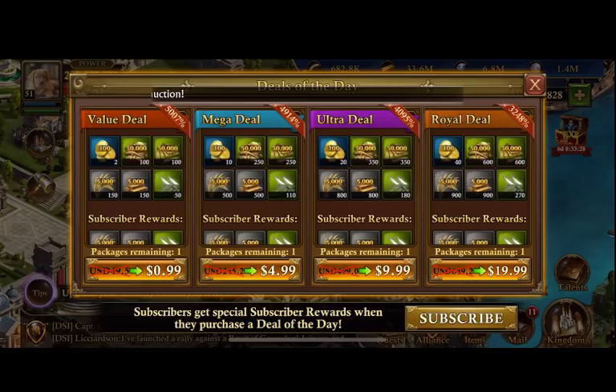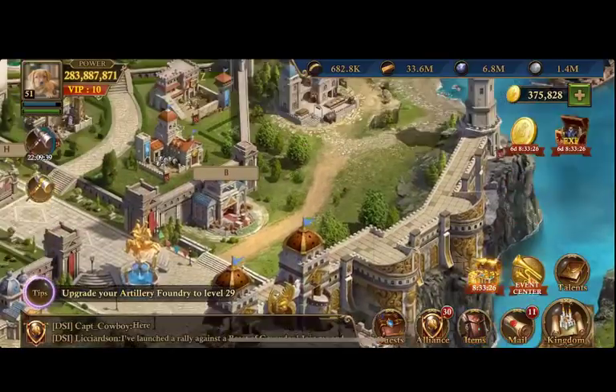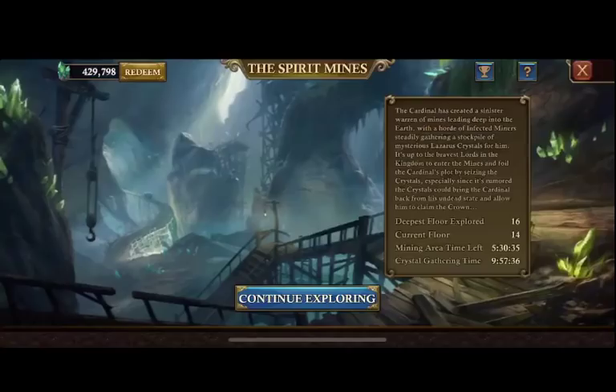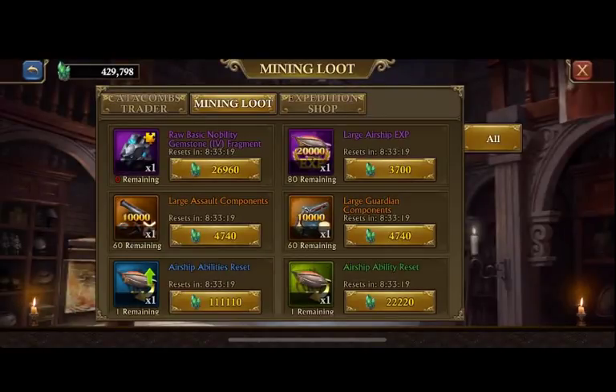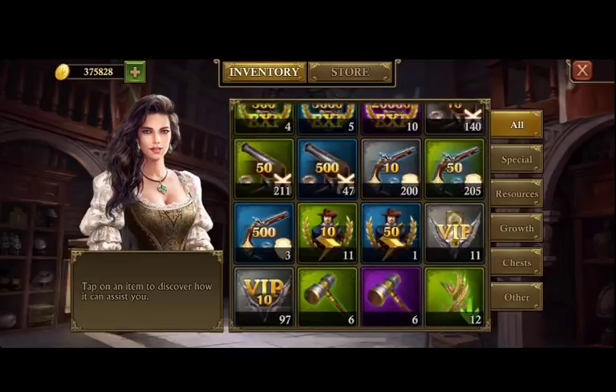You can also get them for free. You can get them for free in the Spirit Mines — here you can get 10 per day. And then they also have a daily deal where you can get 90 fragments.